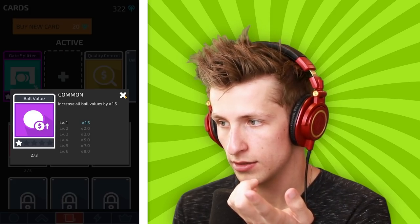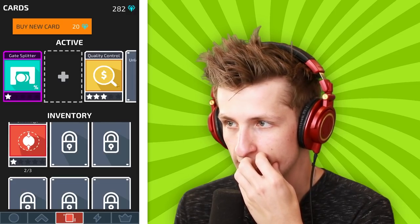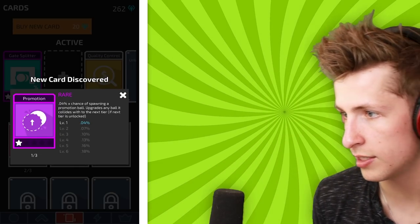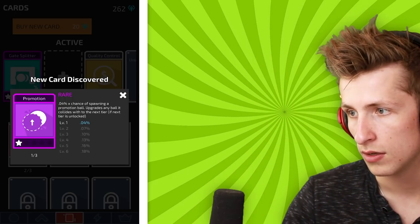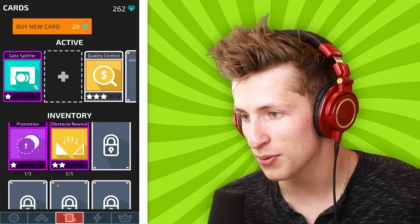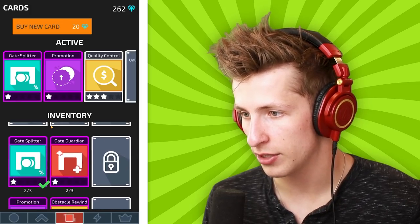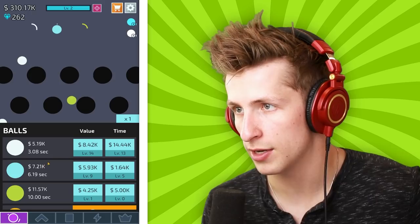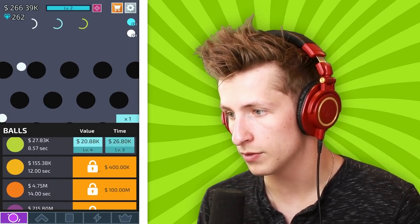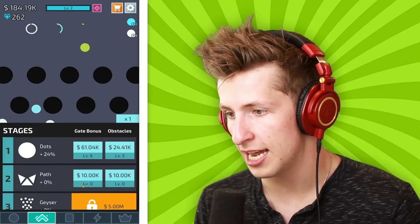Gate multiplier seems really really good - all red gates that destroy balls have bonuses multiplied by 2.5, but I don't have any red gates right now. Wait - chance of spawning a promotion ball that upgrades any ball it collides with to the next tier if it's unlocked. That is crazy, I want promotion ball! Now we're down to 300,000 - let's save up.